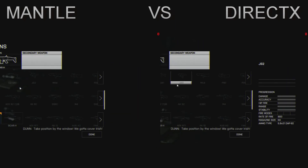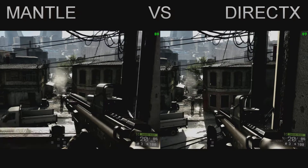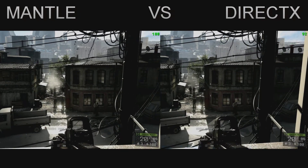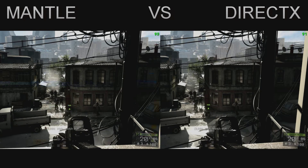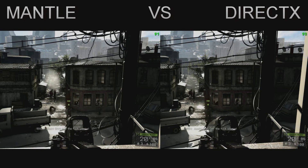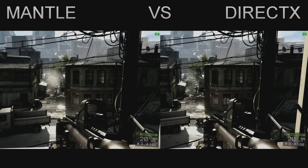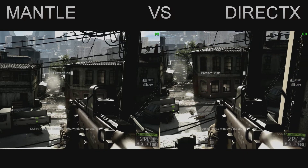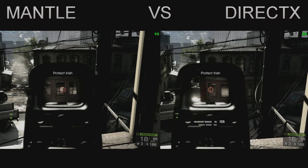Let me quickly talk about my setup before I dive into things. I'm using the AMD R9 290 which is overclocked to 1200MHz on the core and 1600MHz on the memory. I'm also using a 3570K which is overclocked to 4.7GHz and 8GB of DDR3 Corsair RAM running at 1866MHz.